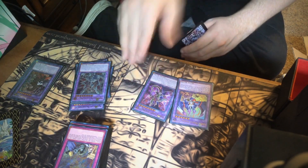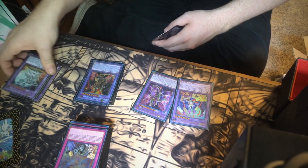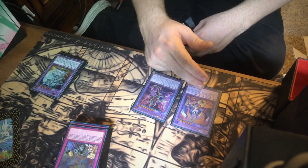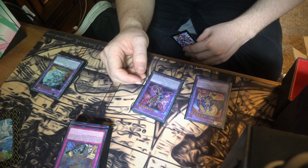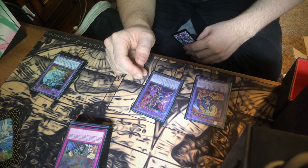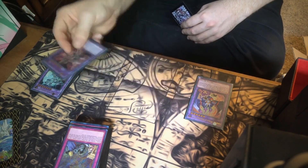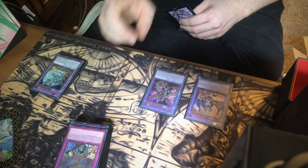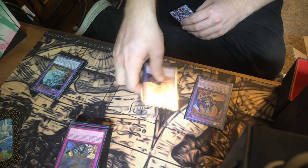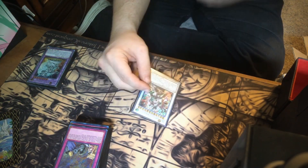Starving Venom Fusion Dragon and Garura are the main Super Poly targets. Garura lets me draw one card when it leaves the field. Starving Venom Fusion Dragon destroys all of my opponent's special summon monsters when it leaves the field and goes to graveyard. Also, when it's fusion summoned you can make it gain attack equal to one of your opponent's special summon monsters until end of turn.